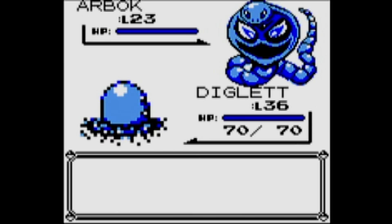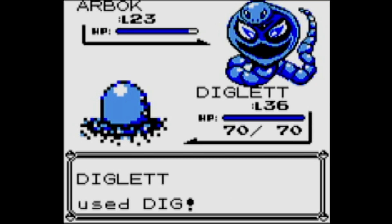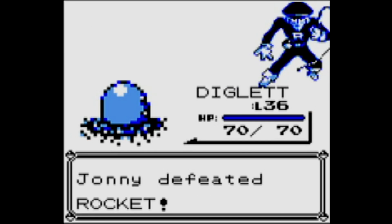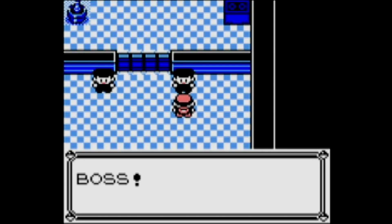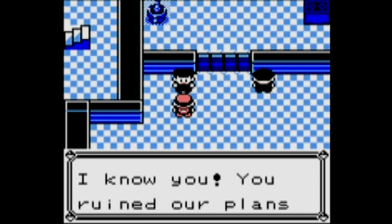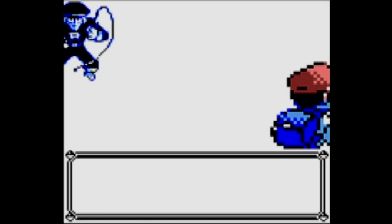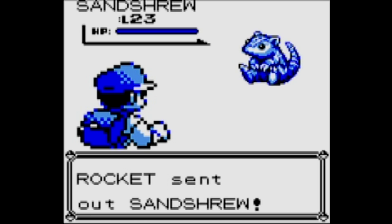Here's the Arbok — Poison-type. We're going to use a Ground attack, and Dig will knock it out very quickly. The other trainer has the evolution of Sandshrew, which is of course Sandslash. He turns around and faces the wall in shame. I did foil your plans at Mt. Moon — I foil them everywhere I go. You will never succeed, not when this ten-year-old is running around.